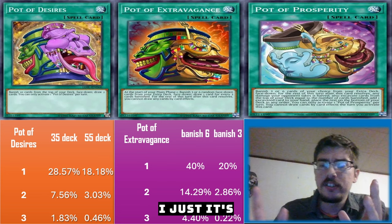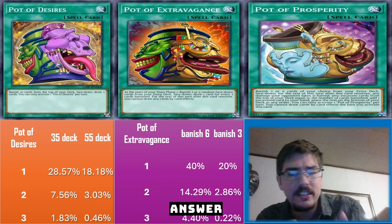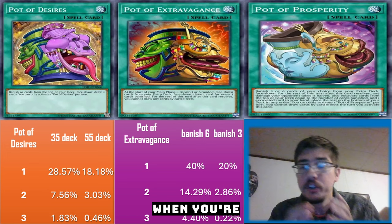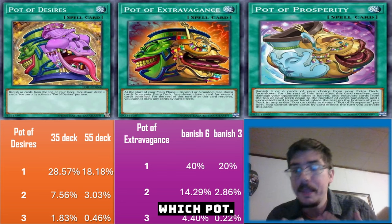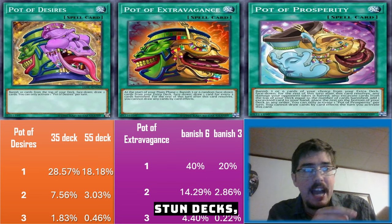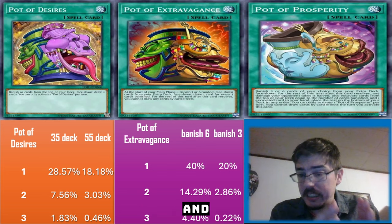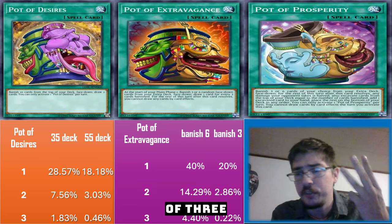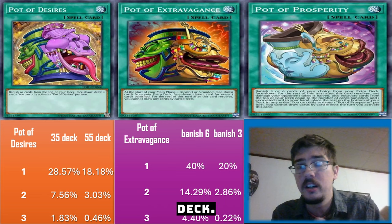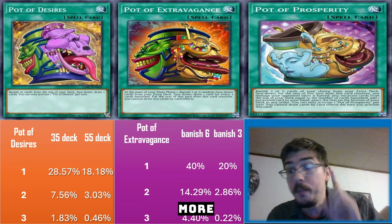It's fun to see the math in a practical example. Sometimes there's no right answer and it comes down to personal choice, but the math helps guide your decisions. I prefer Prosperity in Kashtira-type situations. For Labrynth or stun decks, I want Extravagance or Desires. For ritual decks where I don't want to lose my extra deck, Prosperity is the way to go. Very give and take - I just want to give you the numbers.